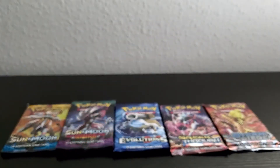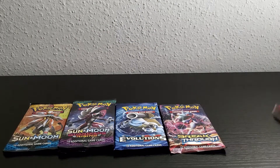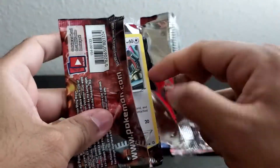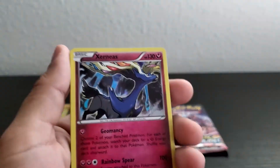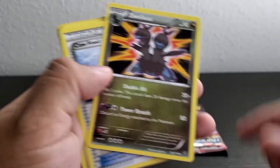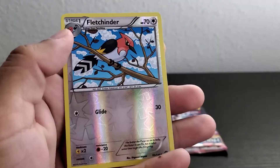So we have the Umbreon pen promo, here's the code card. Let's start with Steam Siege. Well, we messed up the card trick but we did get a holo rare. We got: blue mail, Chimchar, Nosepass, Fitleio, Sneasel, and your reverse holo.